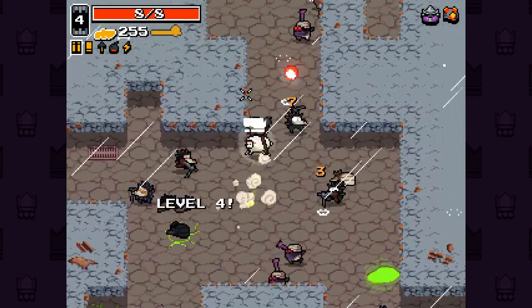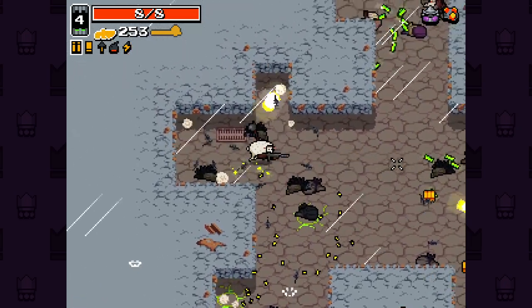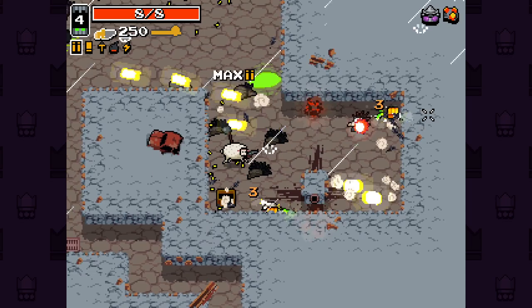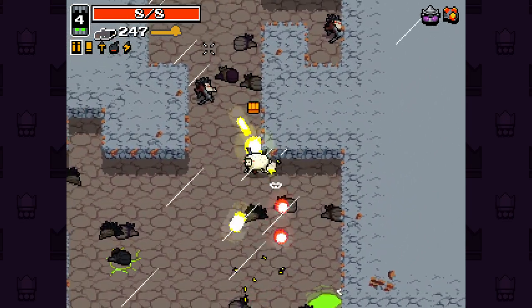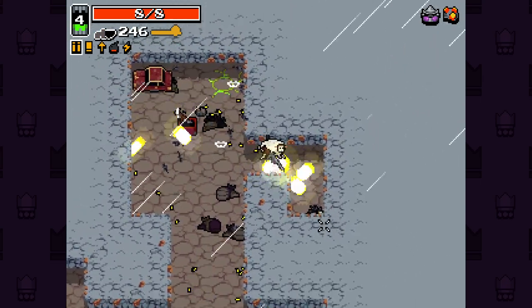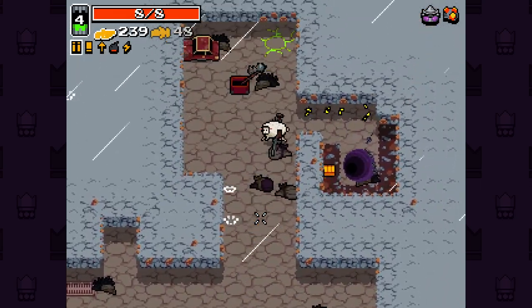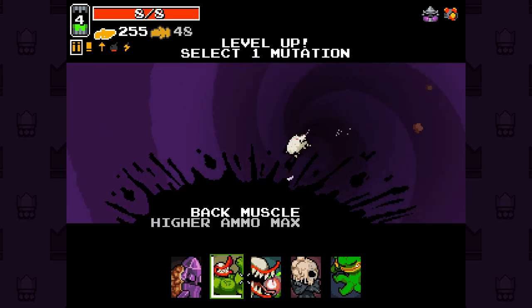I don't want to use the sheep dash too much. I think if we get Insomnia, so enemies start the stage asleep, that could actually be a really good way to make sheep more viable with the charge. Because we can essentially just charge into all the enemies that are asleep at the very start of the stage. That's one that I'm definitely looking for. We'll take a splinter crossbow.